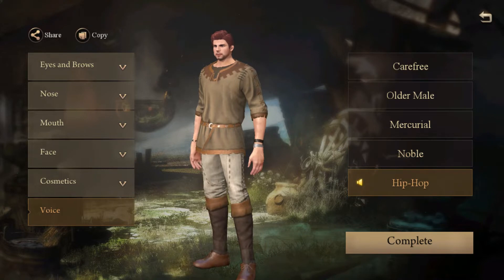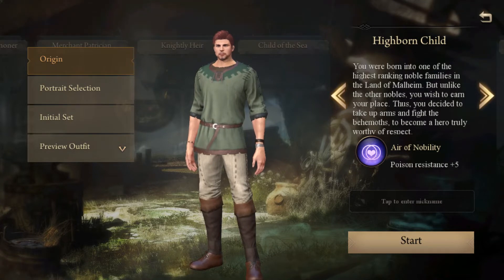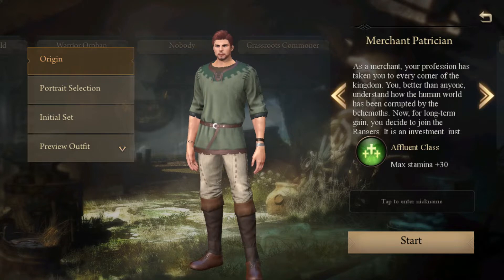They also have some interesting voice options — there's a hip-hop option even though it doesn't really sound anything like a hip-hop artist to me. And then you also have these different choices to change your starting stats, so you can start off with plus 30 max health, plus 30 max stamina, plus 10 armor, or poison, frost, fire, or lightning resistance.